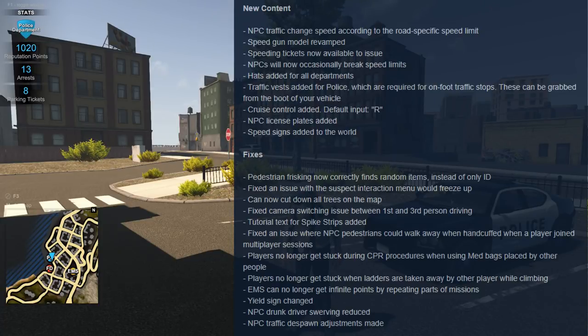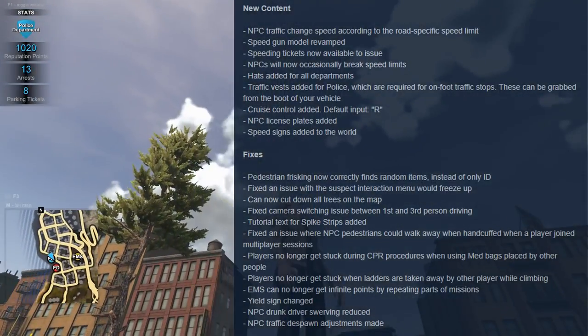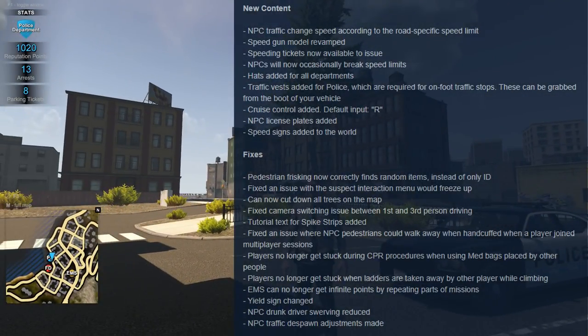Speeding tickets are now available to issue — that's a new one. NPCs will now occasionally break speed limits. You can also see that hats have been added back into the game, and traffic vests have also been added.